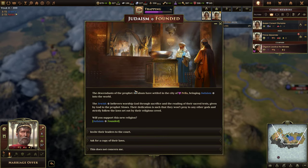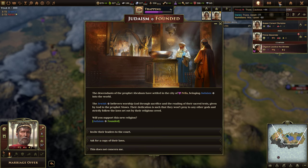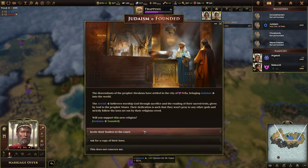Judaism has been founded. The descendants of the prophet Abraham have settled in Pella, bringing Judaism into the world. The Jewish believers worship God through sacrifice and the reading of their sacred text given by God to the prophet Moses. Will we support this new religion? Options: invite their leaders to court, ask a copy of their laws. We're going to invite them to court — we'll lose some civics but they gain 40 opinion. I think we're going to do that.